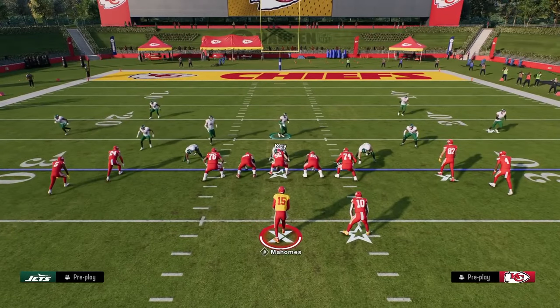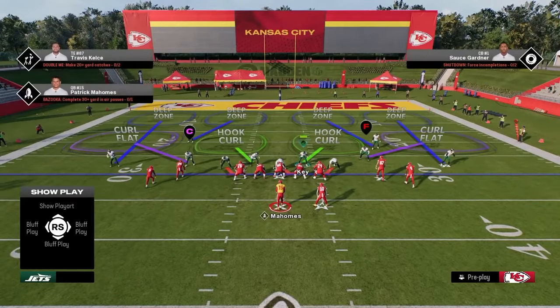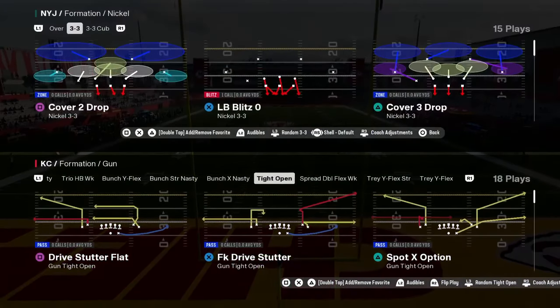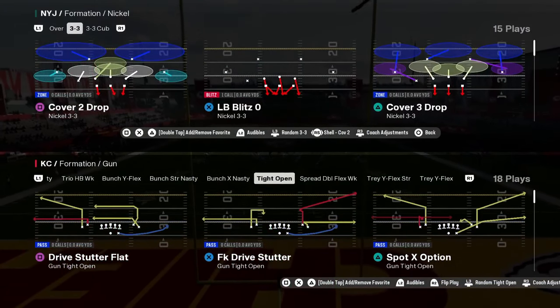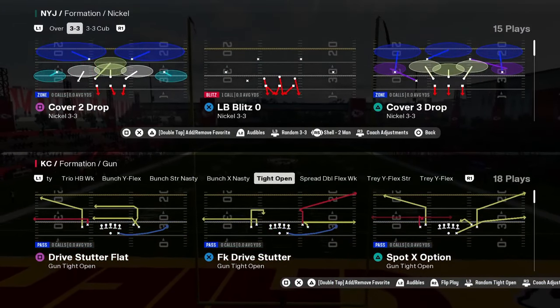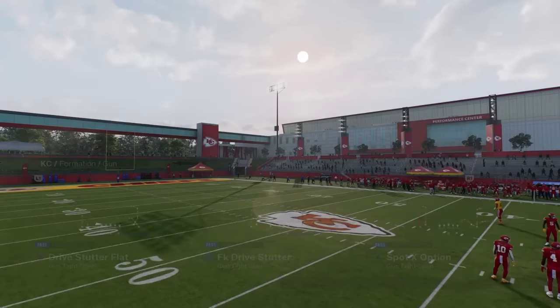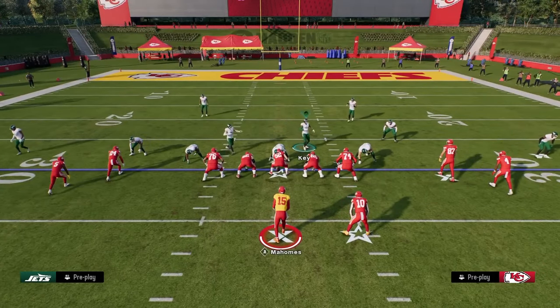To set up the Nickel 3-3 blitz, you come out and show blitz. You want to be in a cover two or cover zero shell — if playing man, use cover zero; if playing zone, use cover two. In cover two, the linebackers are in a better position.